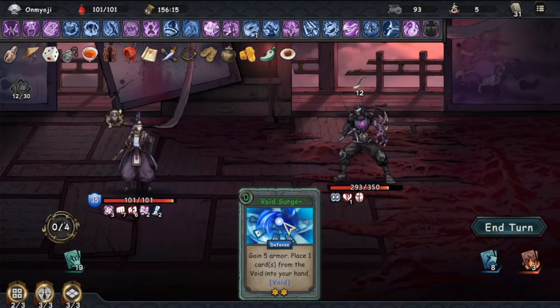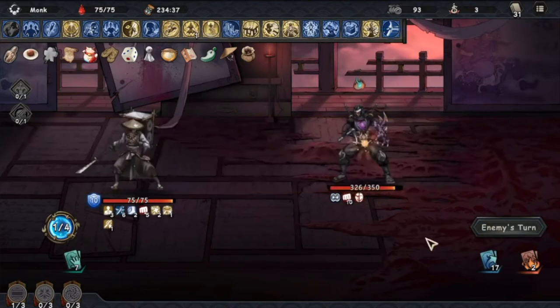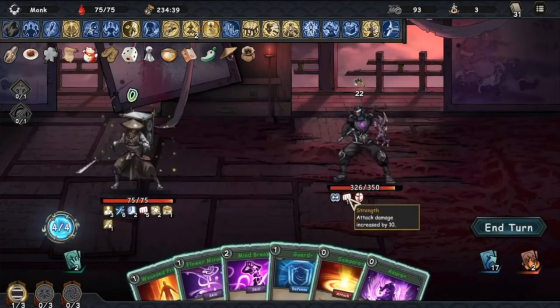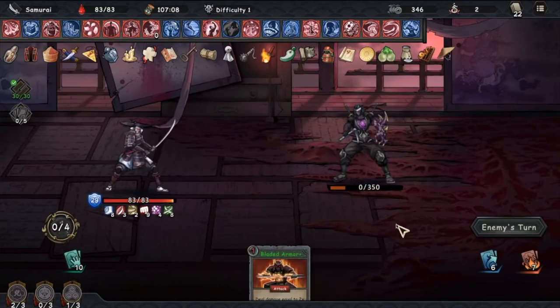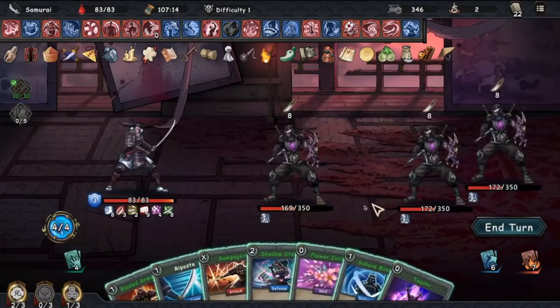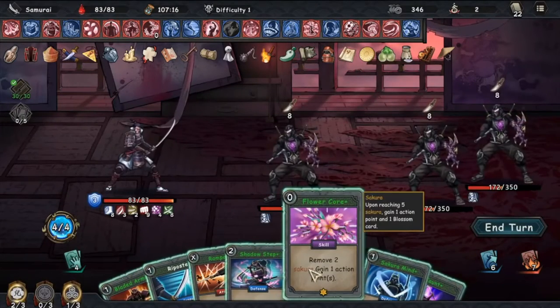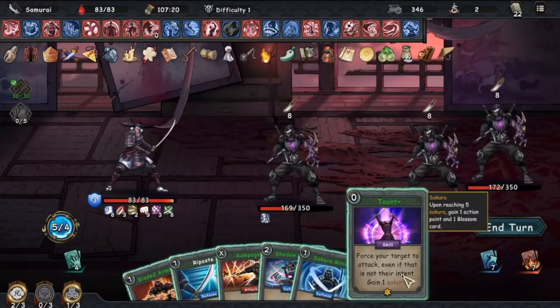Apart from that, the AI script of the Master Ninja is to attack for 12 on the first turn, and then buff himself with plus 5 strength. He will keep alternating between both until he either kills you, or his health drops below 50%, which will then trigger Multiple Shadow Clone. He will then start spawning copies of himself with the same amount of his current health, so it's best to try and drop his health fast in order to avoid him building massive strength and inflicting you with loads of damage that you can't block.